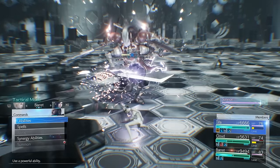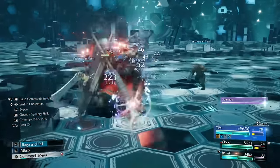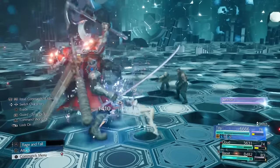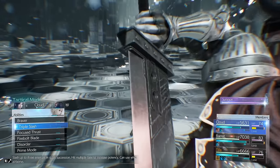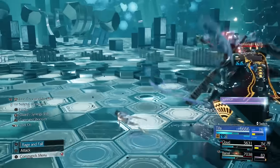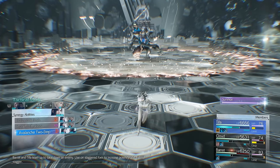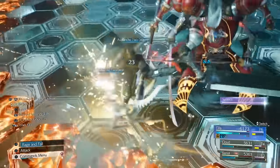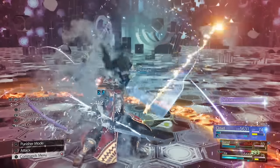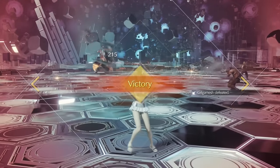When you get Synergy abilities activated for Barret and Cloud, make sure you Dive Kick a couple times in between to do as much damage as possible. You could technically summon here if you really wanted to — I didn't use my summon throughout the entire thing, not even against Sephiroth. But if you're struggling with Gilgamesh I would suggest using it against him, because he is a lot harder than Sephiroth with all the status effects and frog/silence moves. If you get him down, you're pretty much going to be able to kill Sephiroth — unless you don't parry the Shadowy Chains. Gilgamesh defeated. Thank God.